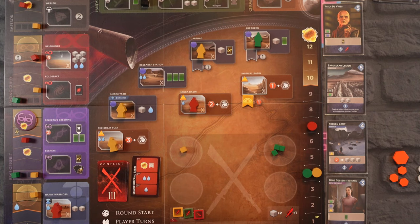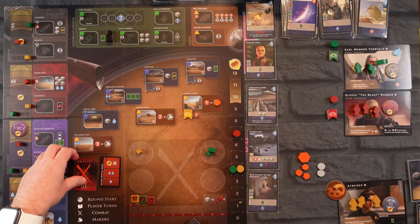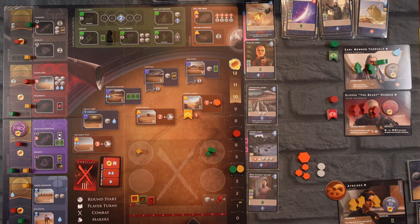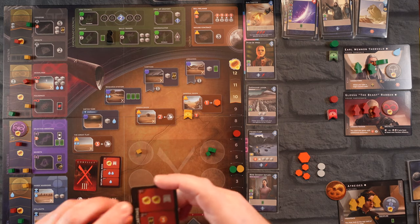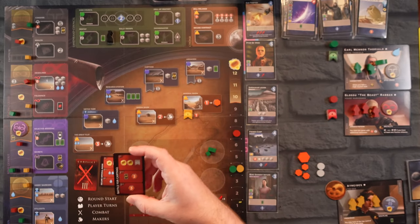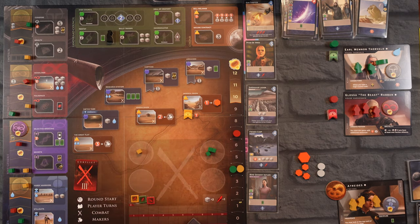That's the end of the round. Let's draw our five cards and do the Makers — the one we just got our flag on gets one spice, that's nice. We recall workers and do round start. We have Battle of Carthag — two victory points and a flag on Carthag. We are low on troops but so is Glossu.